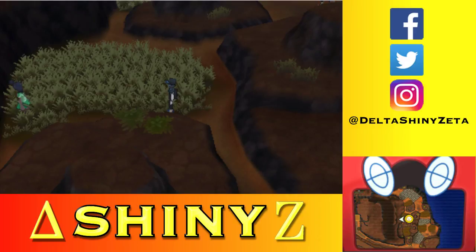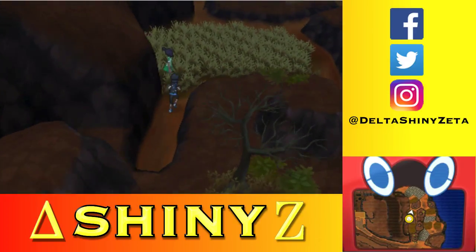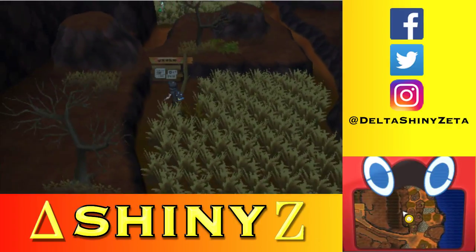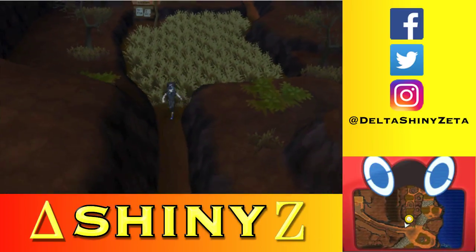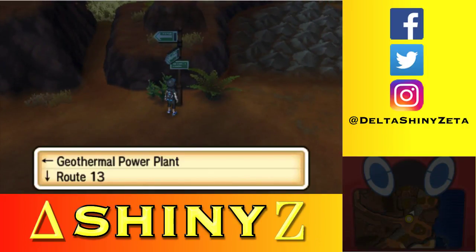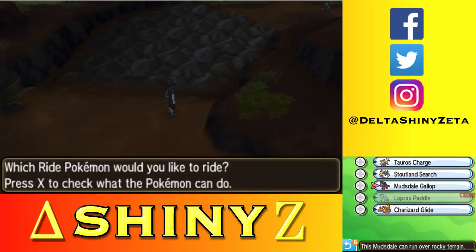There are two ways to go. I already got the one with the Elixir and now this pathway leads to a sign. Island Scan. Where does this lead? That's just a shortcut — I don't want that. Geothermal power plant and Route 13 — okay, let's go back.